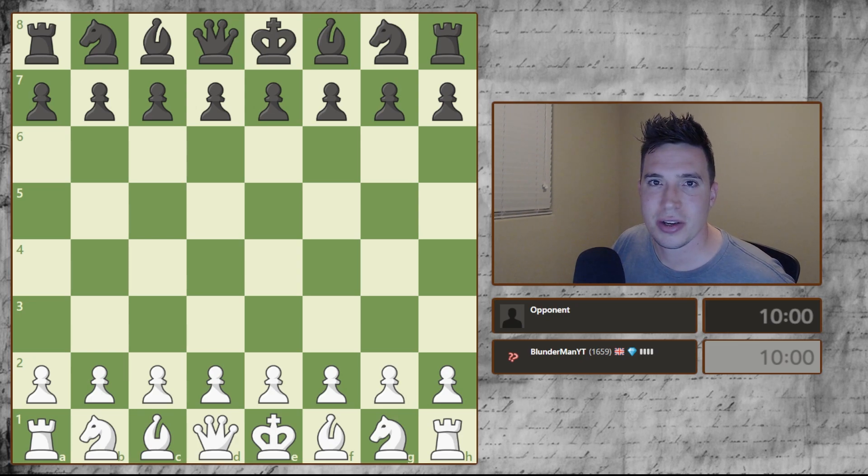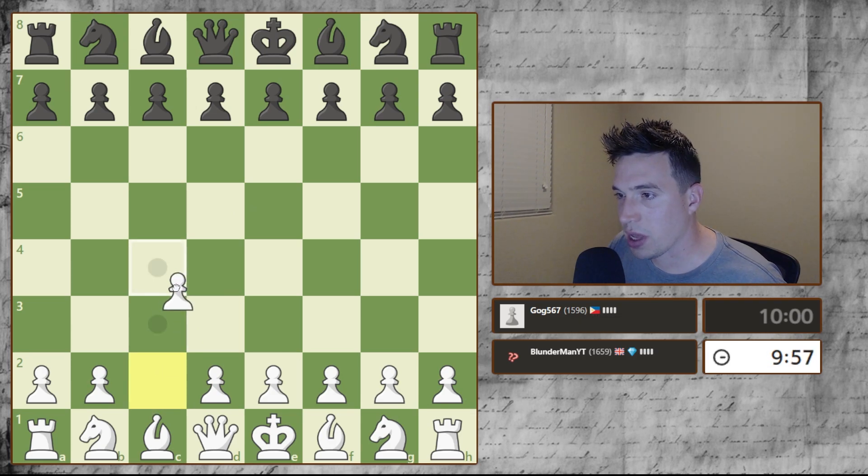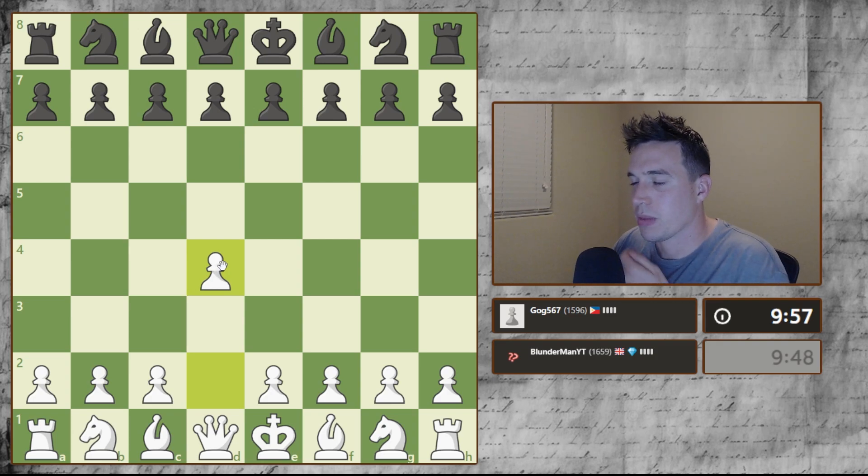So let's see who we're playing. I'm going to try to talk through each move and what I'm thinking in this game today. We're at 1659. Our opponent is Gog from the Philippines. We're going to play D4 — I'm just feeling it.